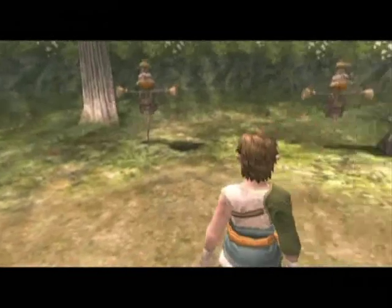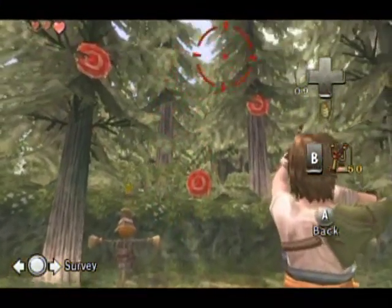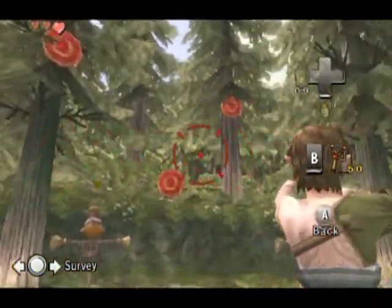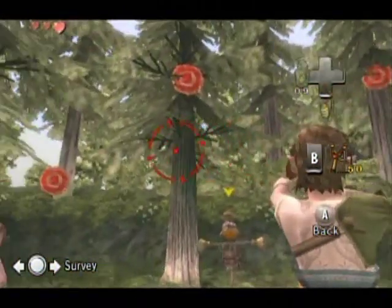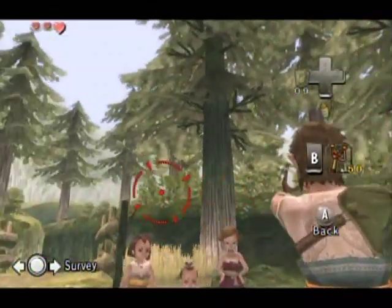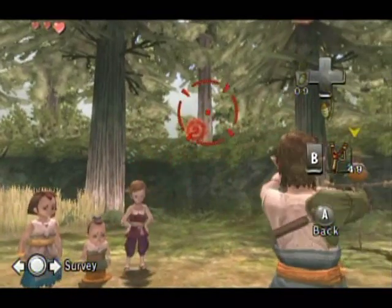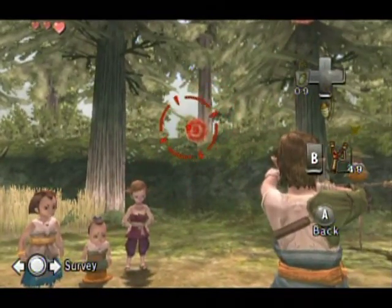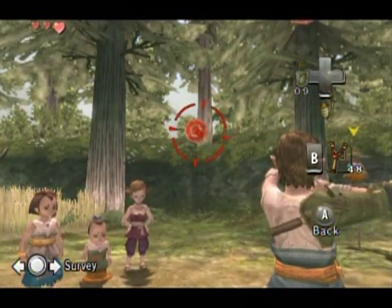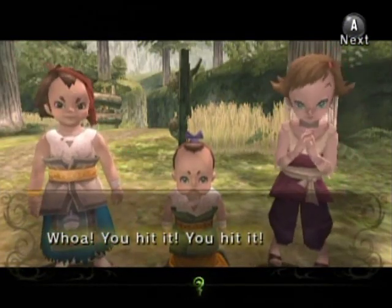I used the control stick to aim, but you've gotta first whip out the slingshot, hold the B button, and then aim with the control stick. You can also aim with the Wii Remote's pointer — it's probably different for the GameCube version. Let's shoot some kids — nah, they dodge your attacks each and every time. You cannot hurt those kids whatsoever.